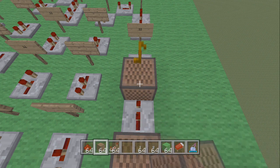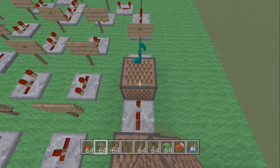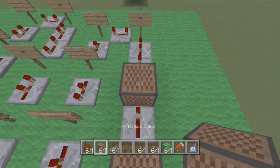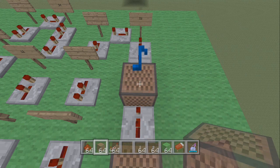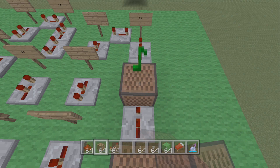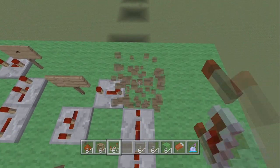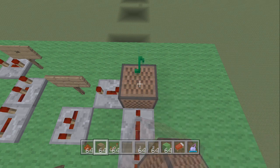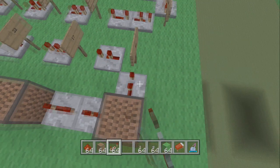Count up to 22. Place a redstone repeater and click it once. Place another note block and this one is 22 — count up to 22. Place a redstone repeater clicked three times, then another one clicked once. Place another note block and this one is 22 — count up to 22. Then make a turn and place another redstone repeater clicked once.